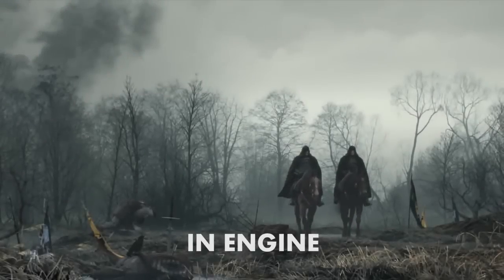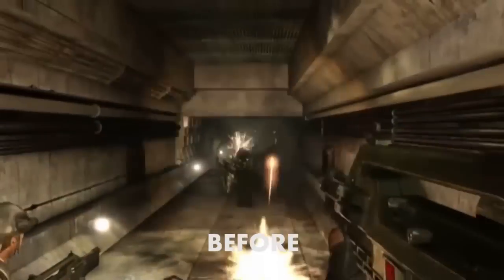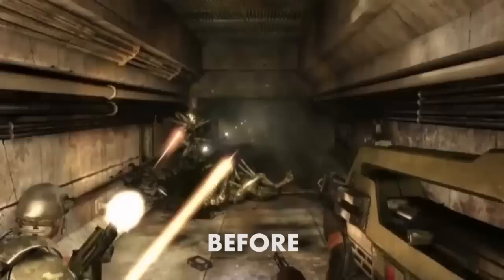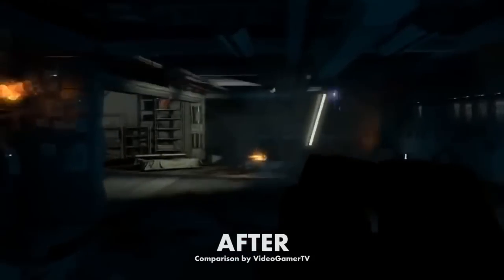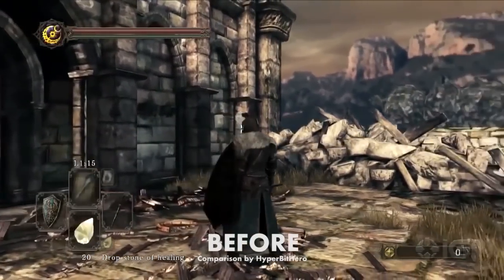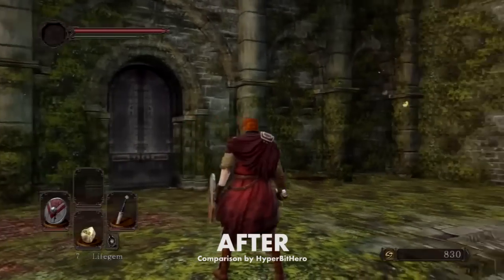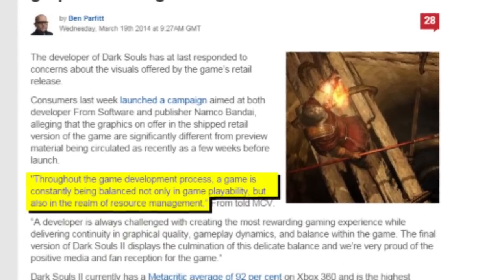A lot of games recently have suffered from similarly ambitious visions that just didn't work well with current real-world technology. Aliens: Colonial Marines — based on initial impressions, that game was going to be the most impressive thing anyone had ever seen. But then it got passed around to a bunch of studios, and the final product was so disappointing it nearly killed Aliens as a game franchise. Dark Souls 2, which suffered some pretty noticeable degradation in the graphics department throughout development — and the developers actually acknowledged and apologized for it, citing development complications.